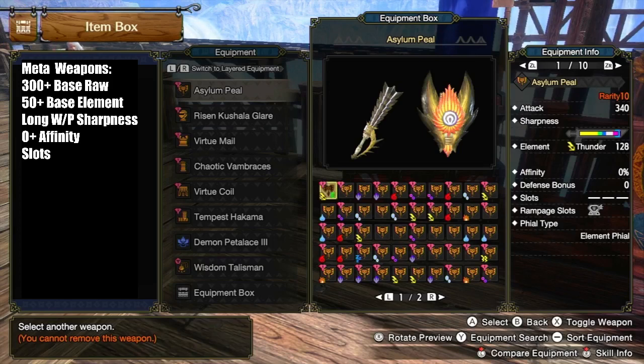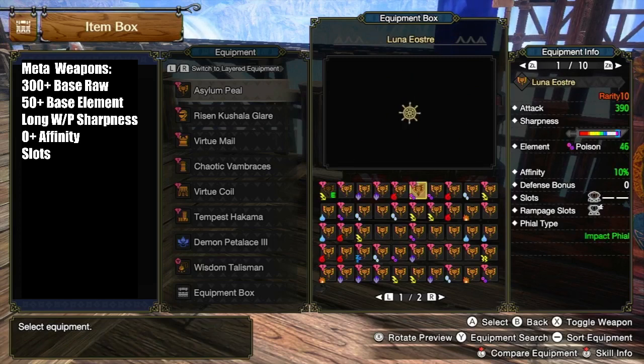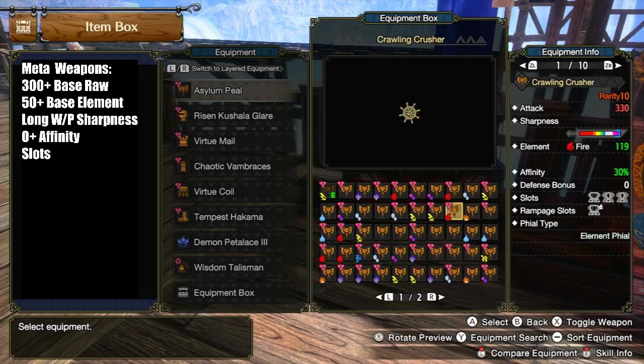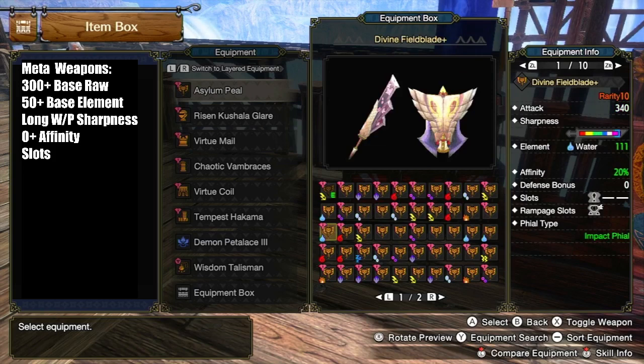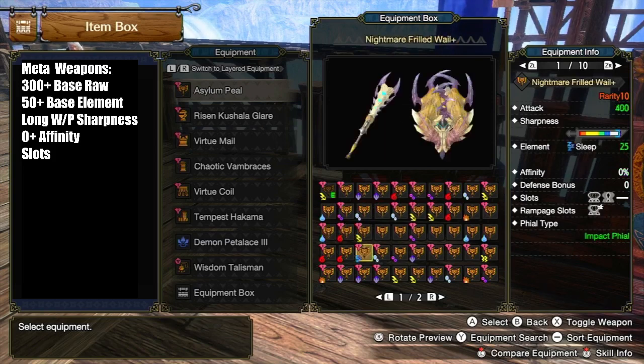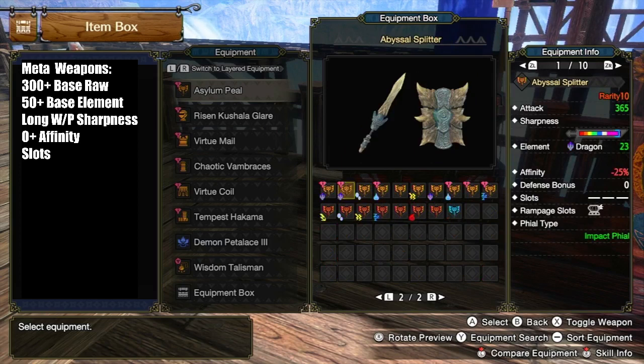Element weapons in Sunbreak are very good. Every single weapon has at least 50 element at base, with a mix of long white and purple sharpness, and zero noticeable drawbacks save for having no slots on the weapon. None of the good weapons have negative affinity, abysmal raw attack, or abysmal element. In previous games, at least one elemental weapon had a lackluster best option, so you had to settle for worse damage on relevant matchups or just use raw builds.